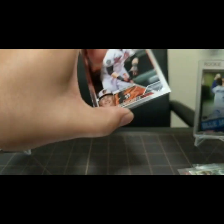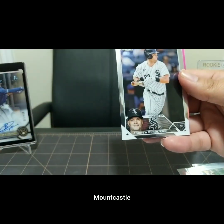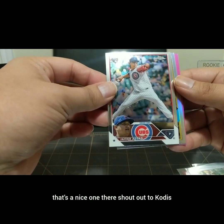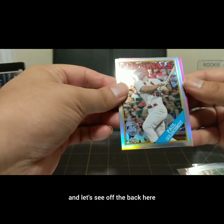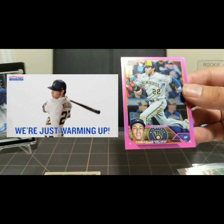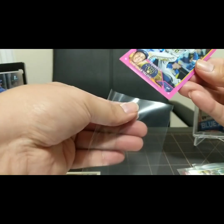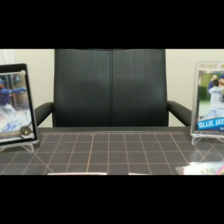Let's see if we can get an Otani or an Acuna, like a $20 buyback here. Got our Pinks - Mountcastle, Benintendi, Xavier Assad or Javier Assad, that's a nice one there. Nice Goldschmidt. And off the back - Brewer, nice. Christian Yelich - that's my boy right there, he's hitting pretty well right now. Nice pink of Mr. Yelich, really pops. This Chrome looks really nice.